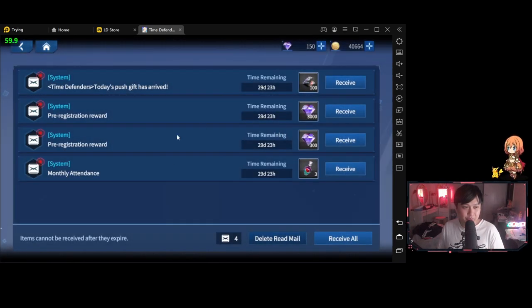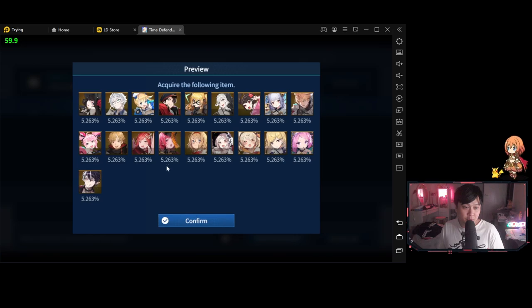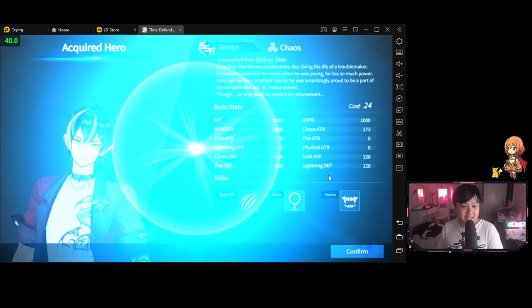It looks like I finally have free reign. Let's have a look at what they're giving us — that looks like potentially a 10 pool, maybe 300 gems for one pool. Is that an SSR ticket? That is going to be a tick in my book. Let's have a look at the chances. SSR time — we need that.